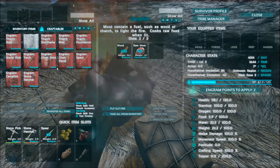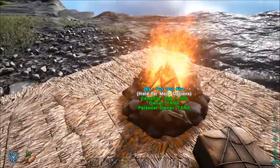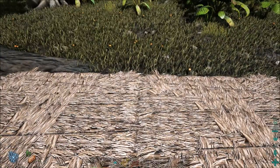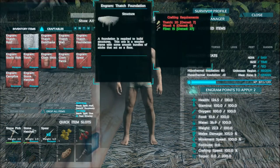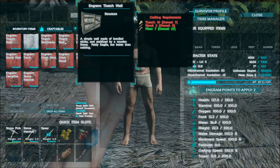Let's see — we need one, two, three, four, five... one, two, three, four, five, six. Six walls and one door frame. For the door frame we need some more fiber, some thatch and some wood. For the walls: fiber, thatch and wood.